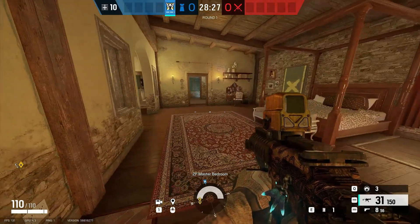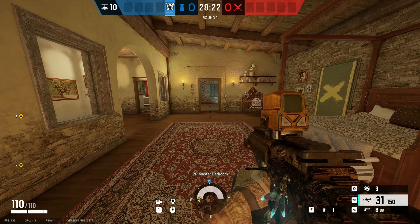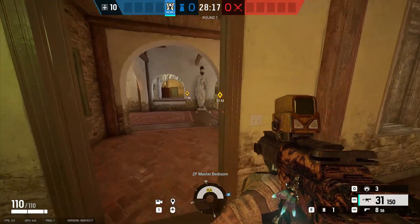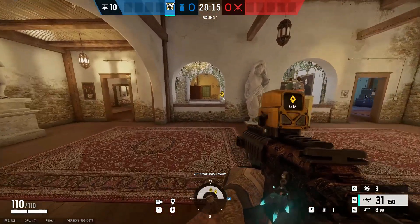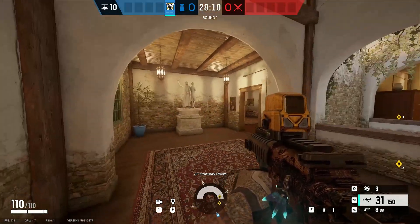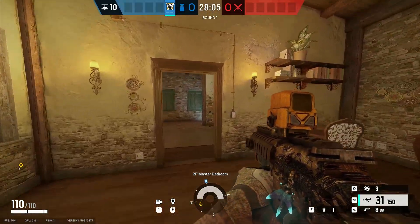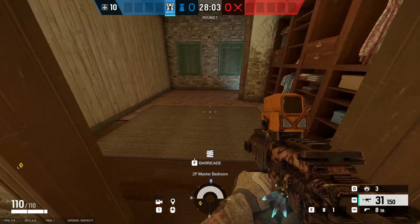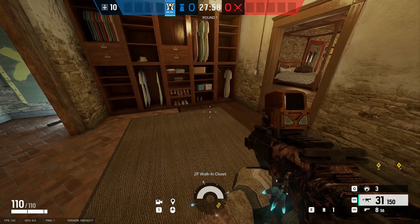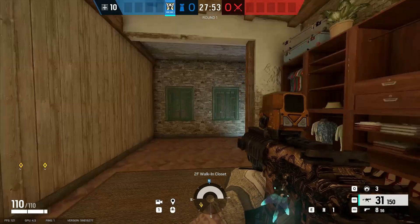Now we're on the map Villa, in the Master Bedroom Closet. This is a spot I've been using and it works so good, I love it. This works if you're defending Statue or on the other side. This is a very high traffic spot — attackers will come into it because they feel safe. You'll most likely kill an attacker that is very valuable to the team, which is a big plus.